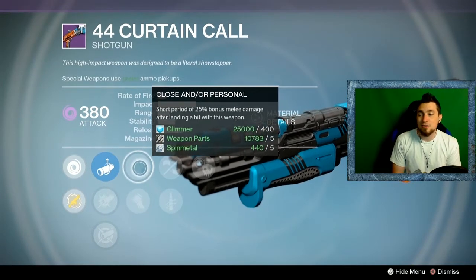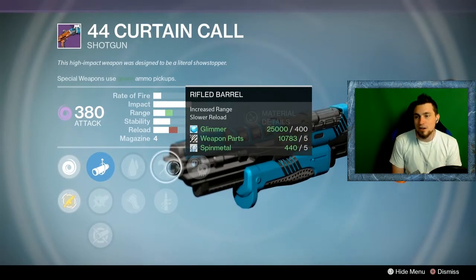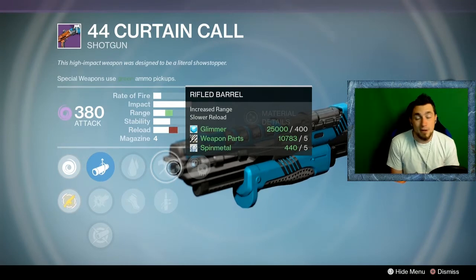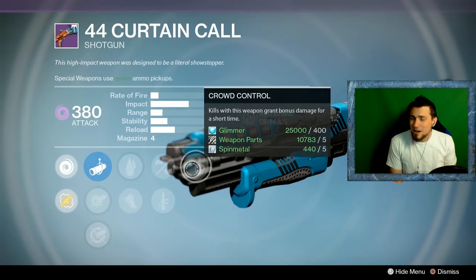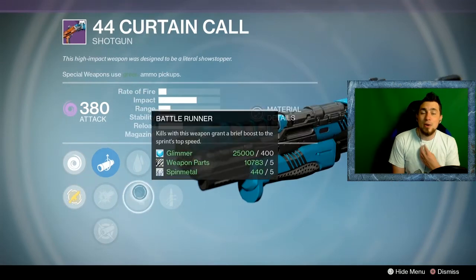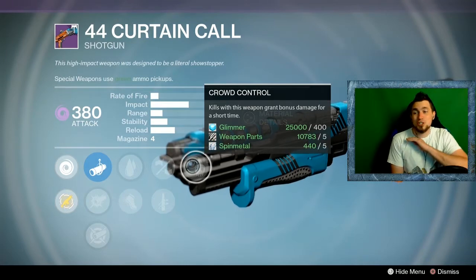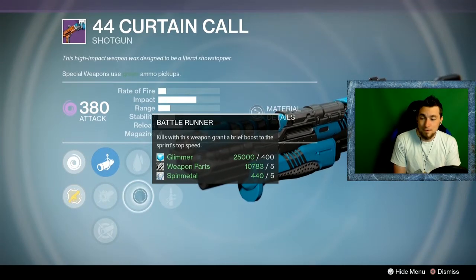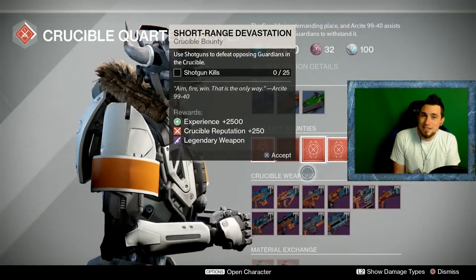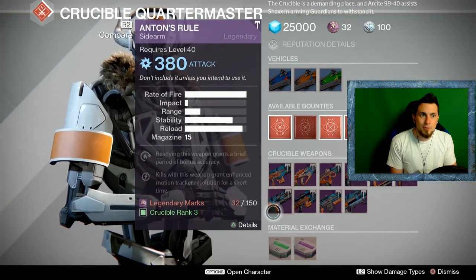This week's Curtain Call is actually pretty good if you're looking for a different shotgun from the Matador. Accurized Ballistics is probably the best barrel choice here since everything else reduces range too much. Close and Personal is very nice because after a shotgun shot that doesn't quite kill, your melee follow-up is pretty much guaranteed. Rifle Barrel is a staple on shotguns alongside Reinforced Barrel, and Crowd Control is amazing — after that first kill your second shot does significantly more damage. It's not your most optimal option but it's fun on the side if you're bored of the Matador.